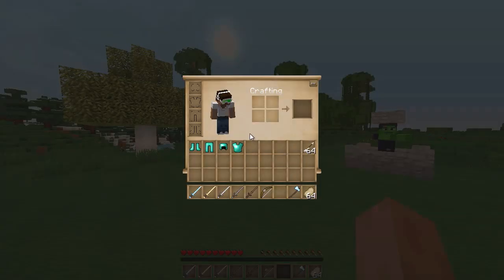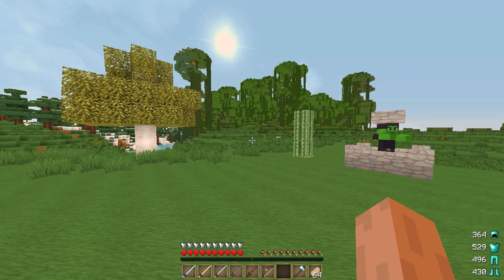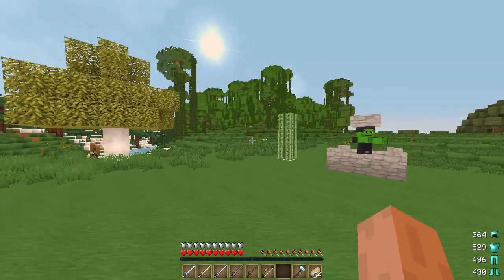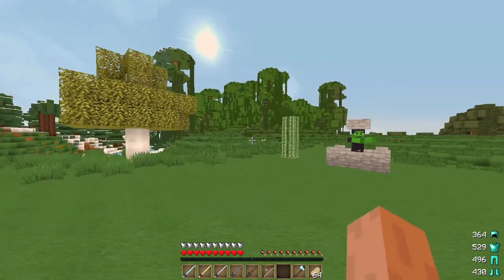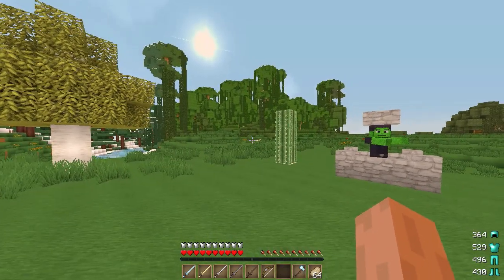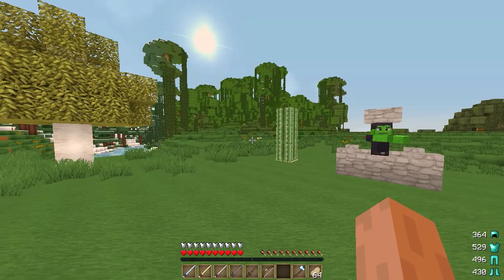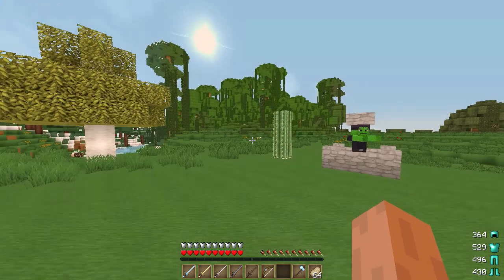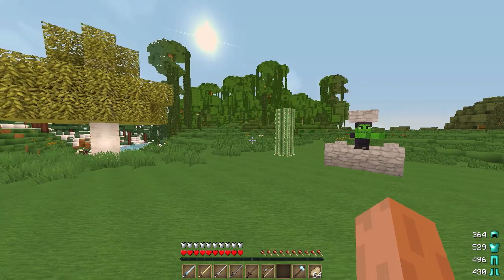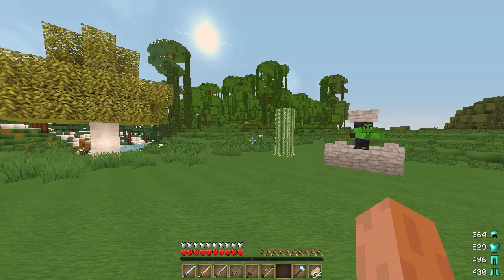Once you've installed the mod, put on some armor and you'll see in the bottom right-hand corner there are statistics and a picture of your armor. Those numbers represent how many hits each piece of armor has left. For example, the helmet has 364 hits left until it breaks, the chestplate 529, the leggings 496, and the boots 430.